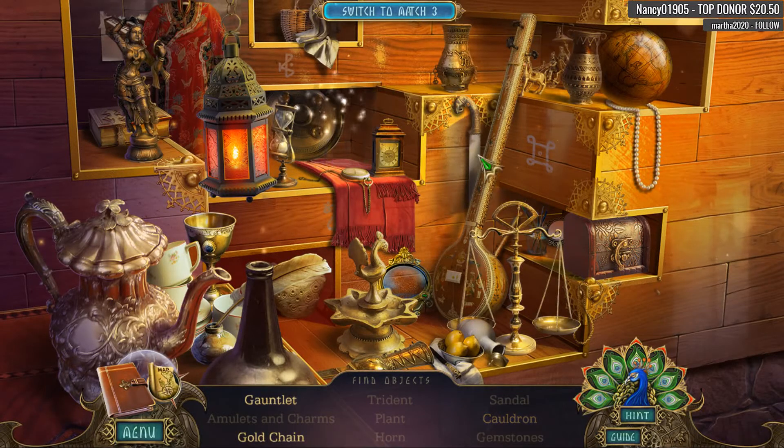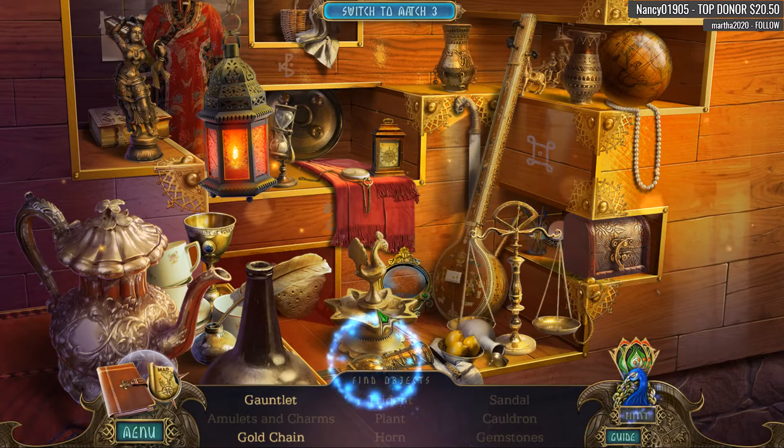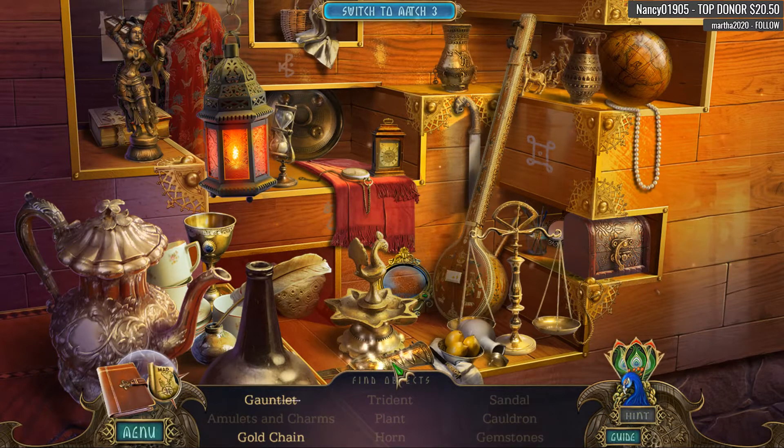There's a cauldron right there, a gauntlet — the little leaves float around everywhere, just lovely. I love this game too. This is the bonus chapter we're playing right now. That was a gauntlet. The music is lovely.